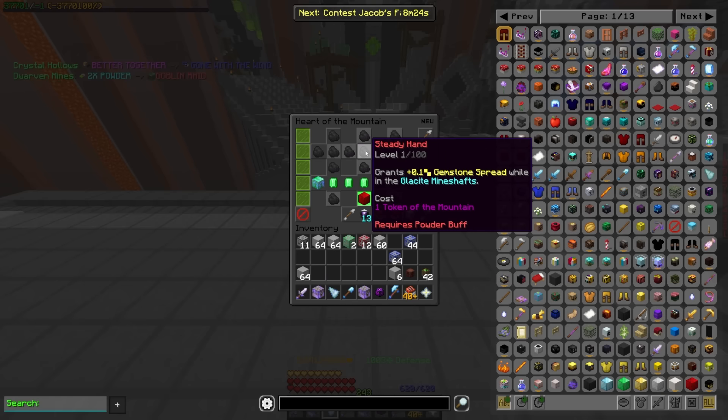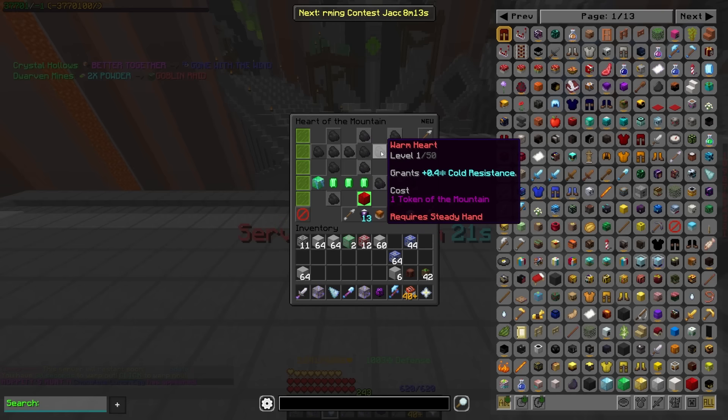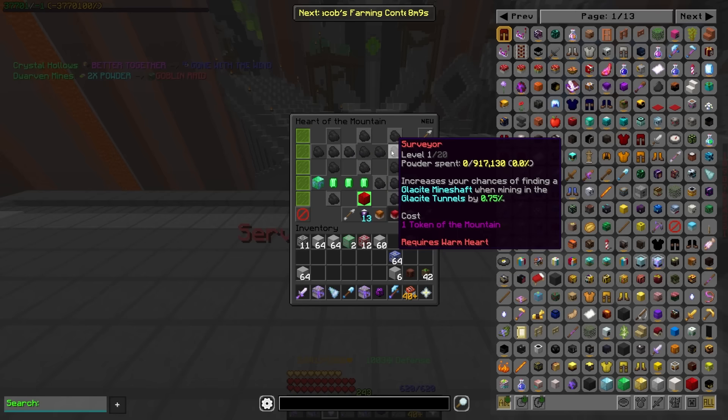Steady hand is now going to give you gemstone spread, which is a new stat that is affected by pristine, but it's only in the glaceite mineshafts that you're getting this — so it's not going to be in the crystal hollows. You have warm heart, which is a renamed cold hearted, that's just giving you that cold resistance that it already was.